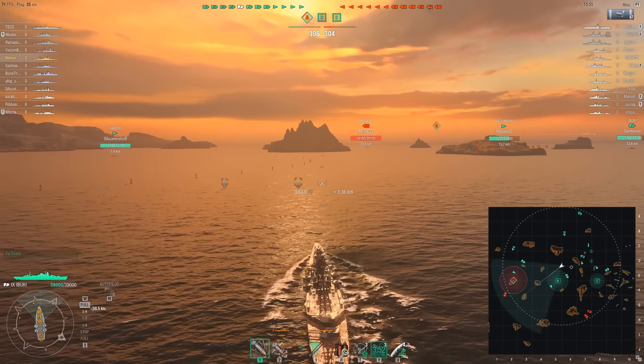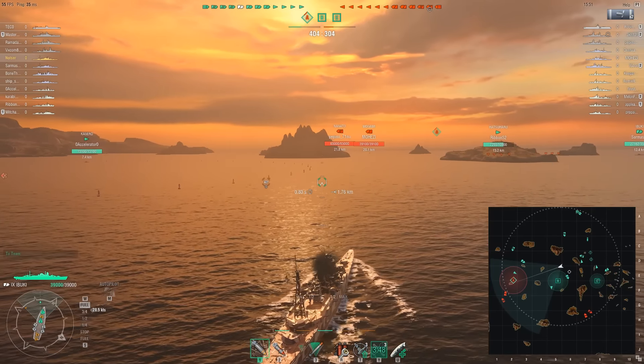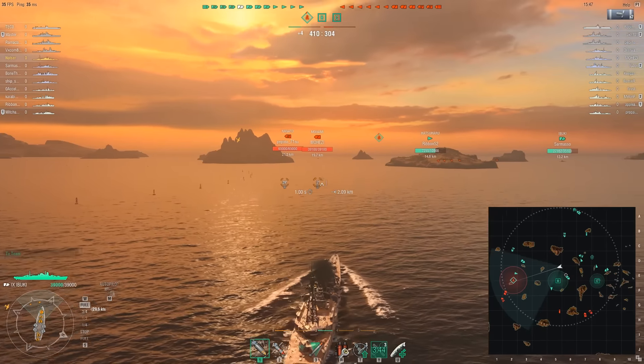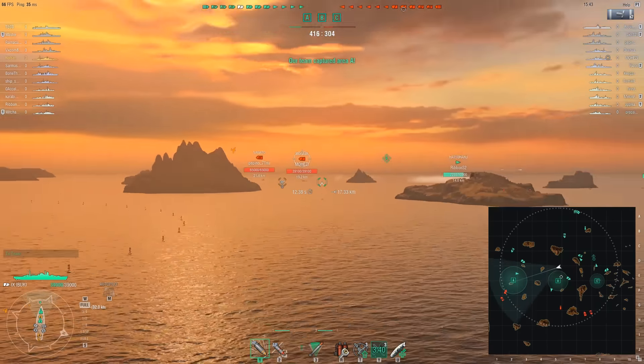I think we're doing pretty good at B, so I'm going to head over to A — that's the front where the enemy ships are pushing. We can support the team and strengthen their numbers. We have a destroyer, a cruiser, and a battleship — a pretty balanced flank.